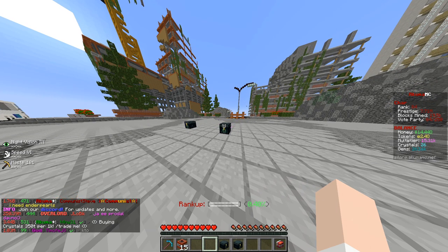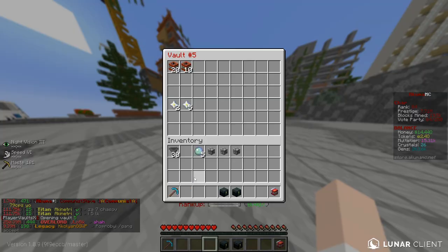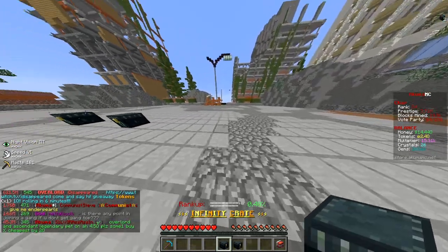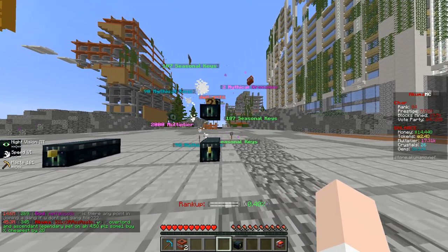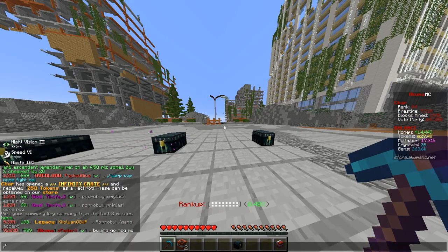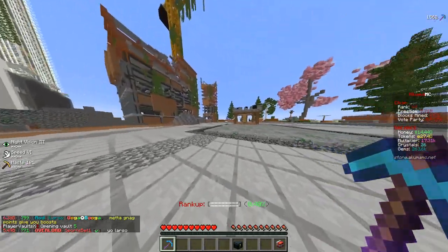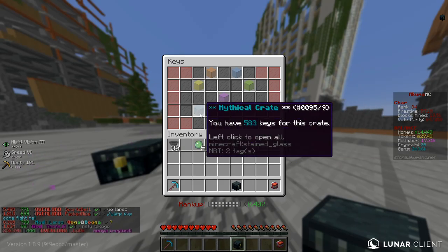That is a lot of tokens. And we got a bunch more legendary grenades - I wouldn't even mind throwing one of these in my mine now just to see how good they are, now that I have 20 of them. We got 25 quadrillion tokens from one result - I'm not complaining about that. Two more mythical grenades as well. I have never had 27.4 quadrillion tokens in my balance before - that is something else. I should also have a stupid amount of keys - yeah, I've been getting a couple hundred at a time.